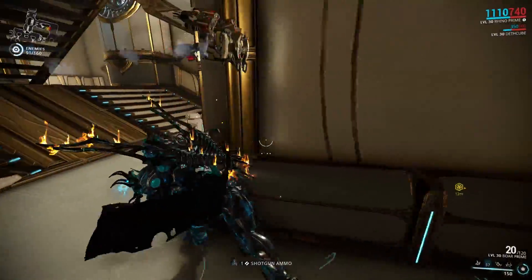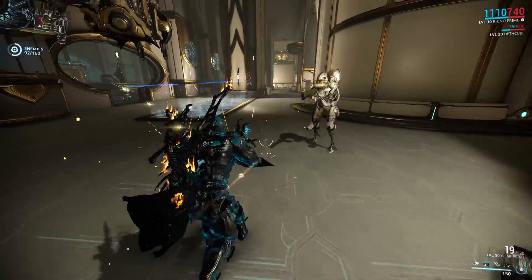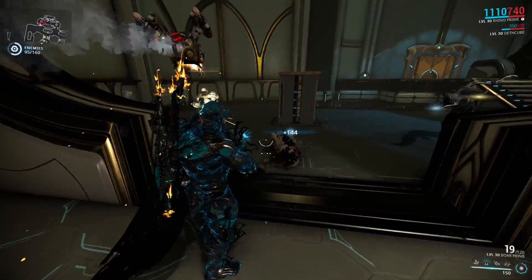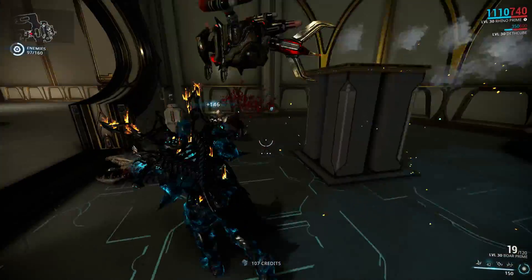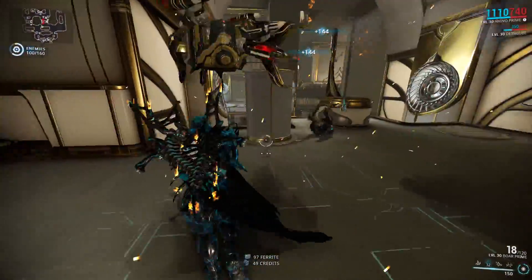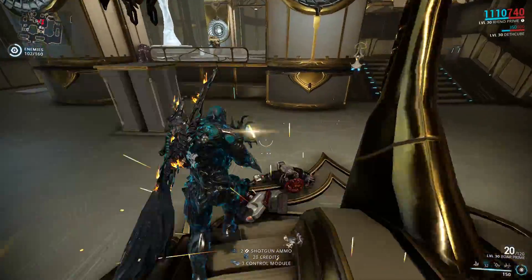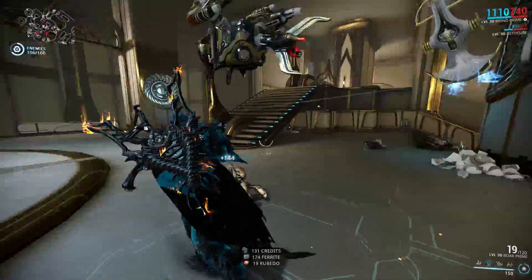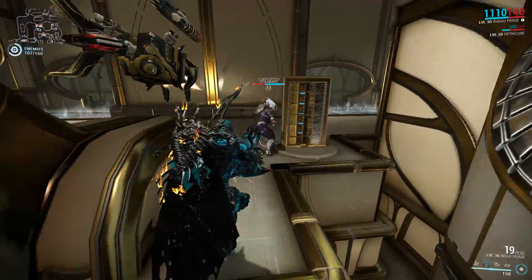In low level missions Vaporize will straight up one-shot anything that gets too close, and in high level missions it stuns and procs radiation, which is awesome. Out of all the sentinels you can buy directly from the market without farming — unlike Carrier Prime or Wyrm Prime — the Deathcube is probably the best one. If you're looking for your first sentinel I'd definitely recommend the Deathcube, but I'd also buy Carrier. They have the same stats and similar survivability, but Carrier comes with the Sweeper shotgun, so depending on whether you want to run a rifle or shotgun you can mix and match. Thanks very much for watching and I'll see you next time.